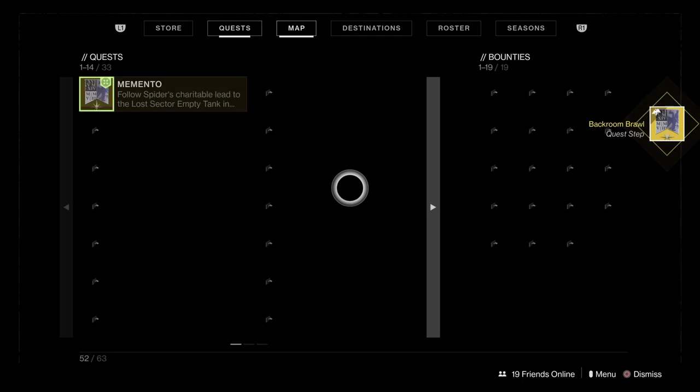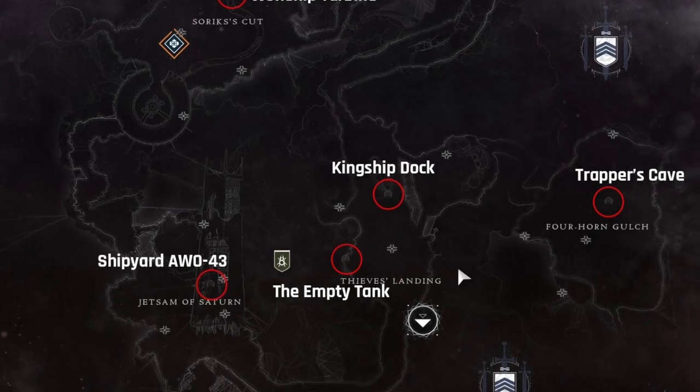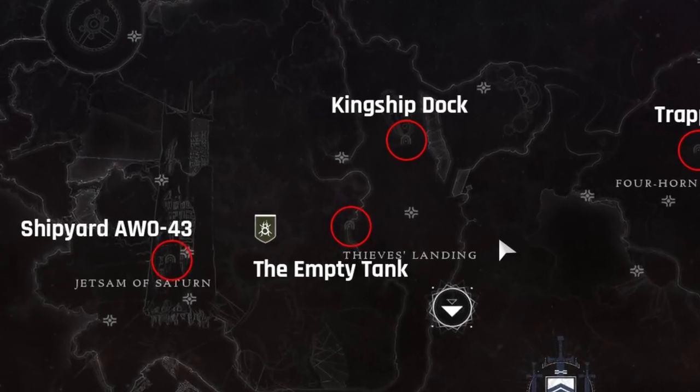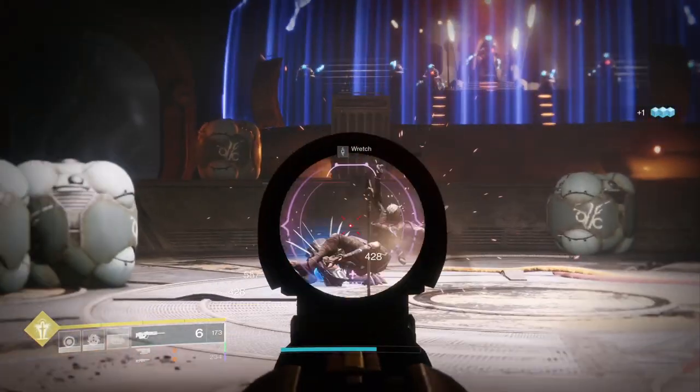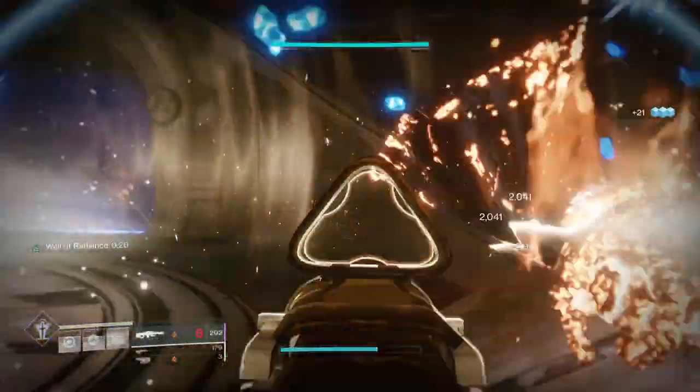Then speak to Spider and head up the road and to the left to the Empty Tank lost sector. Here you have to kill a special Captain. Make your way to the last big room as usual and he'll drop right down behind you. Melt him and talk to Spider again.